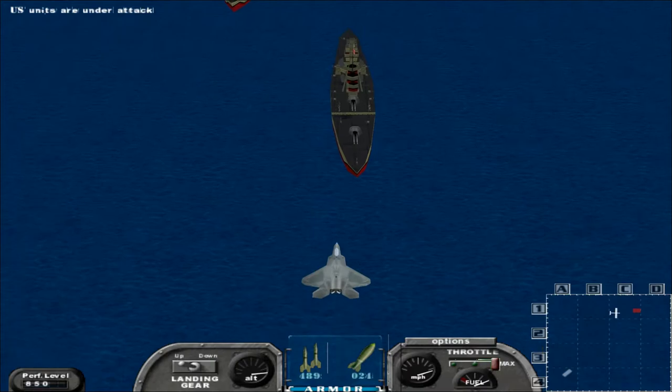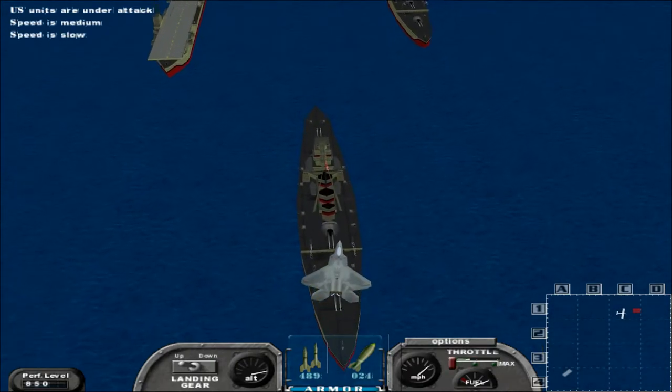So, here we go. All we have to do is take out these two cruisers and the carrier.